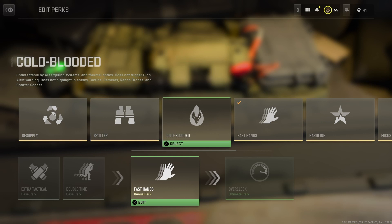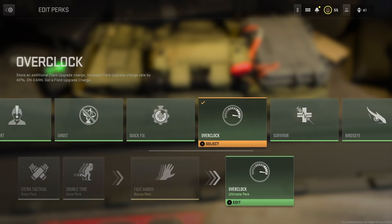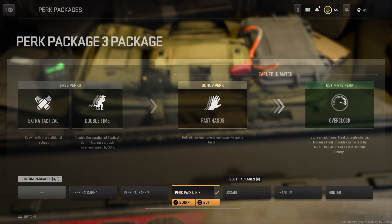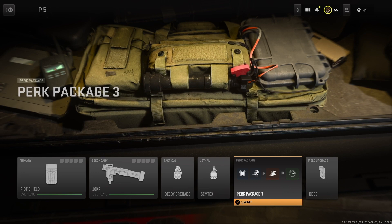Resupply will come in handy when you're trying to get to level 15 — once you hit level 15 maybe swap over to Fast Hands. For your last perk slot, make sure you're using Overclock. This is going to make sure that you get your field upgrade fast — this is going to come in clutch to get to level 15 fast.